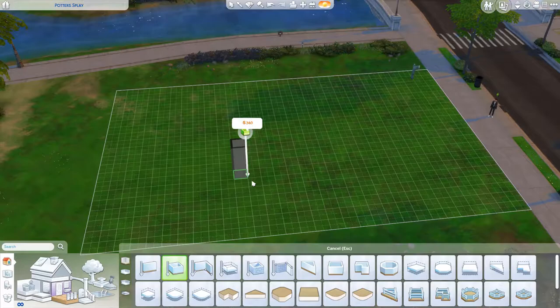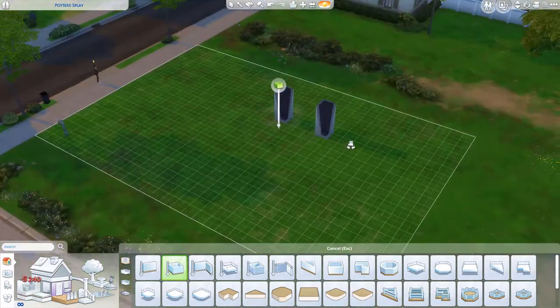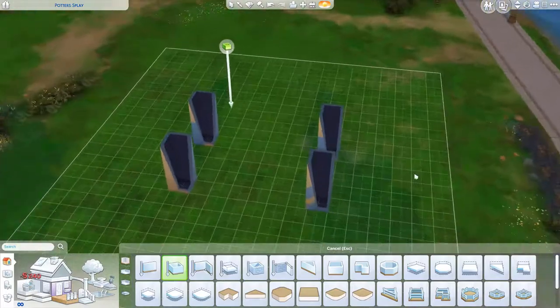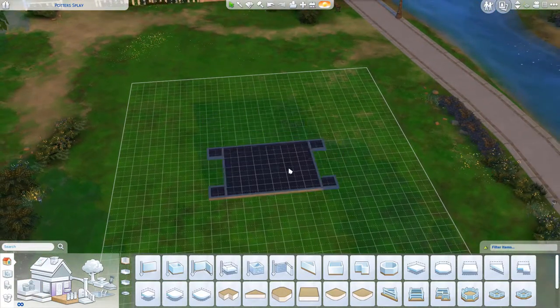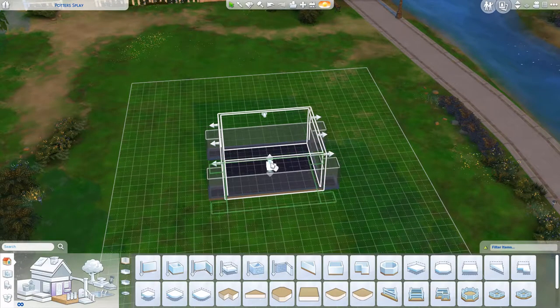Start out with two pillars and then another two pillars across from each other, that way you can have the pool or the fountain in the middle. Then you're going to want to add a room in the middle of these so you can move the terrain along with it. Make sure you're not hitting the platform button like the first time I did it.